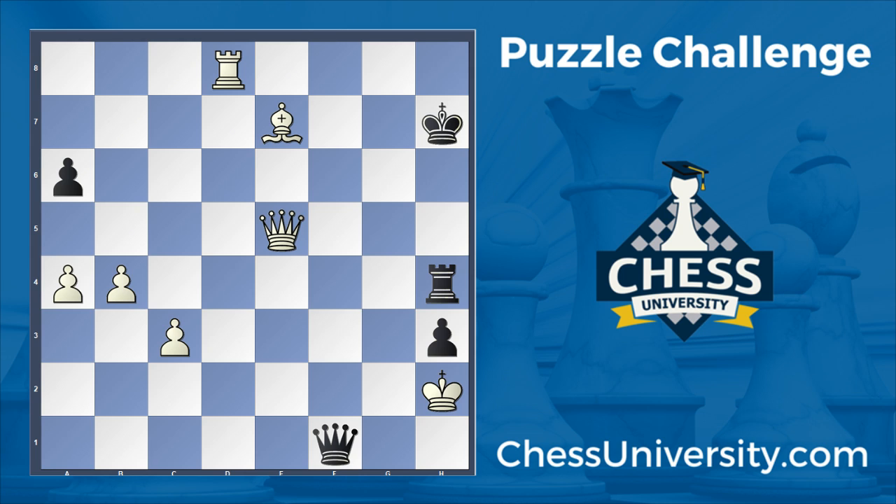This one begins with a check, as you might expect, and the correct check to begin with is rook h8. After this, black only has one legal move — they have to go here. Now it's just important to find the follow-up check. There are a lot of things that are maybe tempting here, like rook g8, but the correct way to continue is queen e6, because this forces the king to go back up towards the rook.